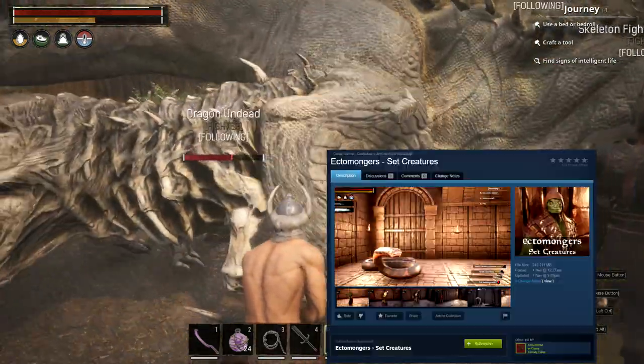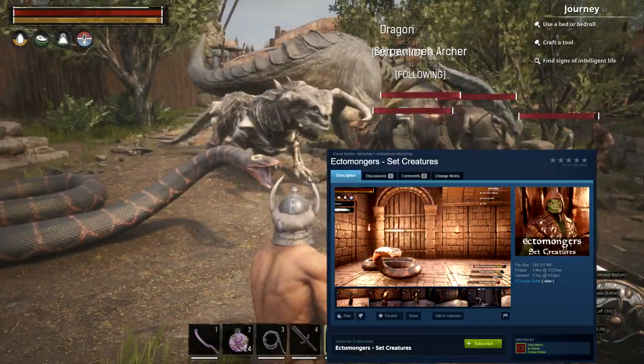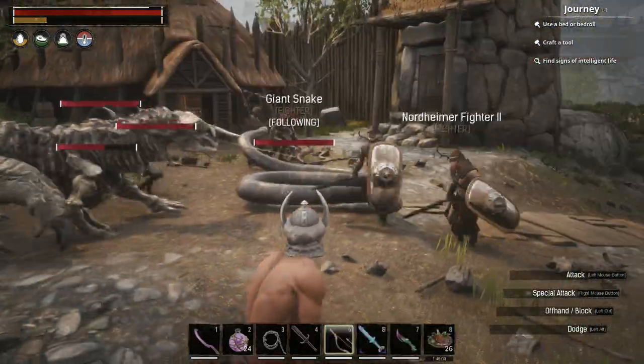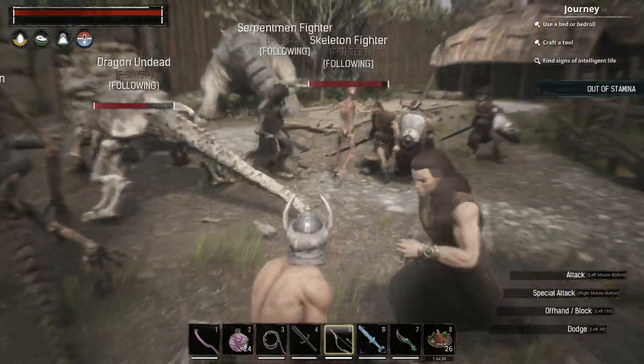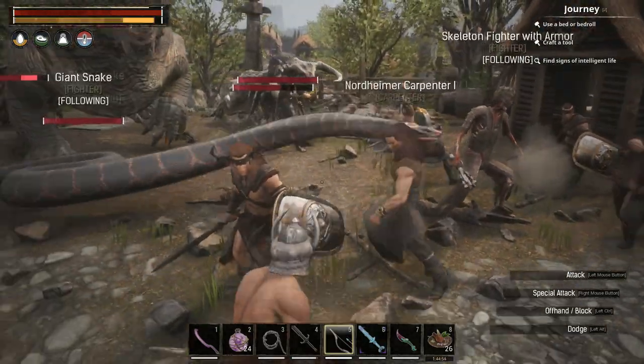Arsgothica has just finished his new mod called Ectomonger's Set Creatures. This mod is the first in a series of religion-based mods, which are essentially a big refactor of his old mod Magical Thralls, which has been previously featured on this channel. The new mods are more specific and also make more sense in terms of lore.